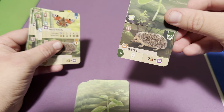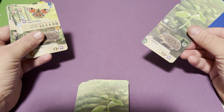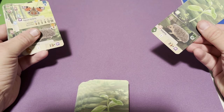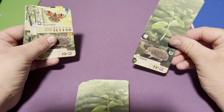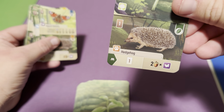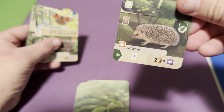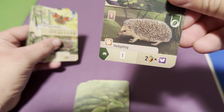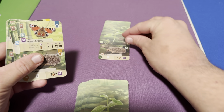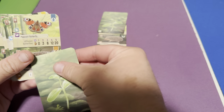The hedgehog gives you two points for every butterfly you have. So even if you don't get all five different species but collect a lot of duplicates, the hedgehog still gives you a lot of points — ten points if you have five butterflies. Getting more butterflies means even more points, and if you can get a second hedgehog, you can potentially double those points. There are only three hedgehogs in the game, so it's not easy to get.